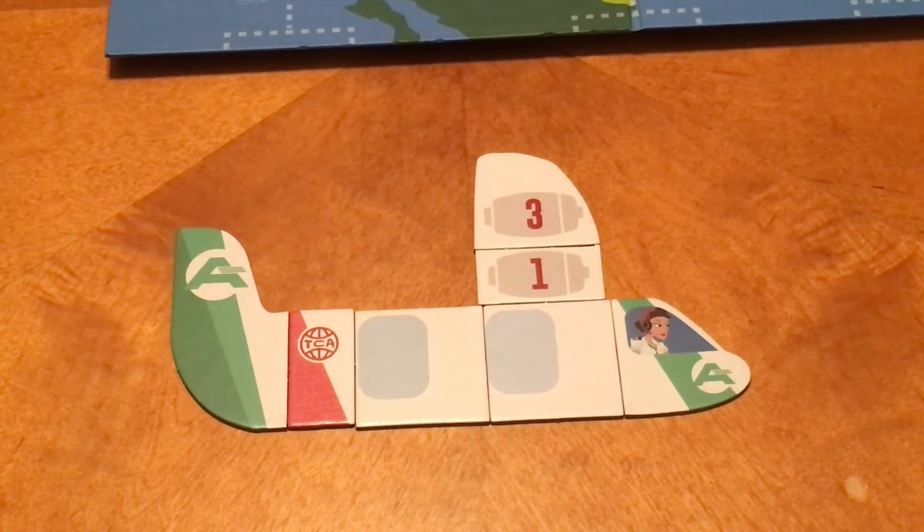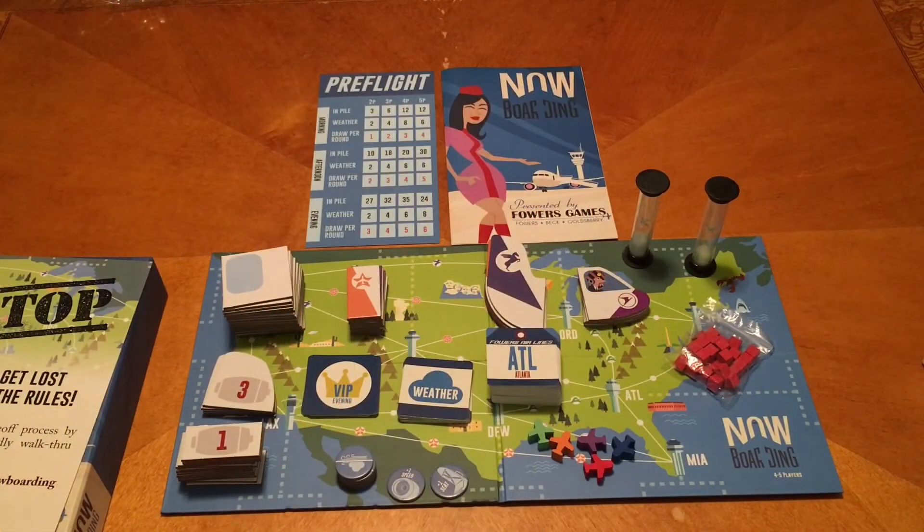That really is all there is to Now Boarding from Fowers Games. It is cool, and we hope to be bringing a playthrough and review to you soon. Keep an eye on our channel, and we'll catch you guys next time. Here is a quick look at all of the components that you get: seats, engines, airline tokens, and route permits.